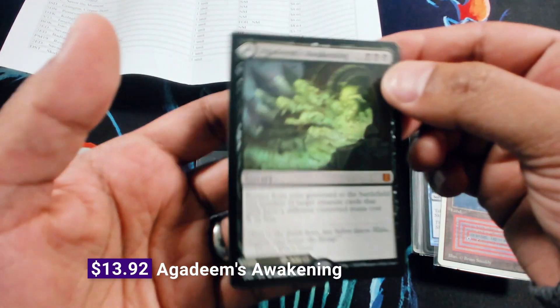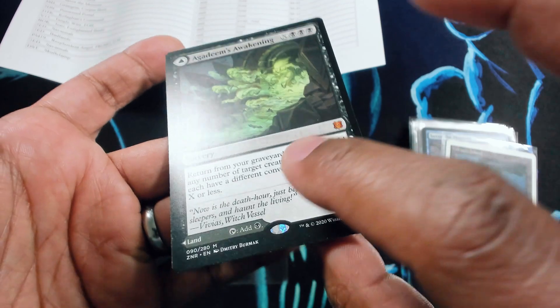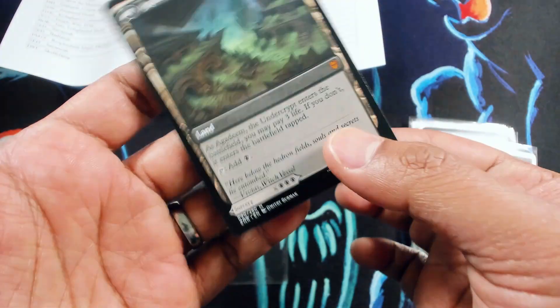So this is Aga Deem's Awakening, and this should be in mint condition. Mint is an extremely strong criteria, and I would say that this qualifies. This is basically pack fresh; I don't see any other weirdness in it.